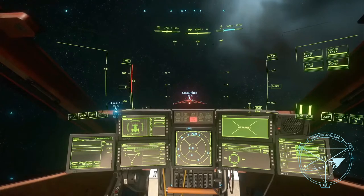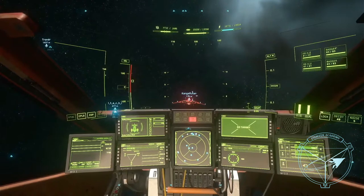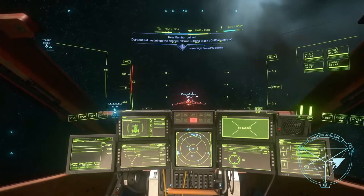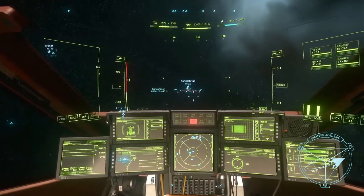Another bind you should make is to toggle your pip between lead and lag, because they are good for different things. Lead pip targets a place in space where your ship computes the enemy will be — it's a little more subjective to pip wiggling and desync. Lag pip is where your weapons will land for how you are currently flying. For larger ships you can use lag pip to put your reticle over a specific turret and destroy it. My rule of thumb: for anything smaller than a Gladius I use lead only; for a Vanguard or bigger I use lag.